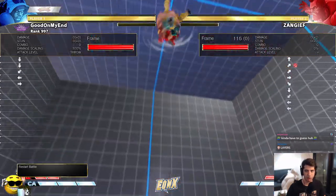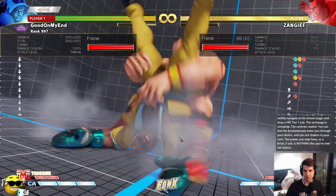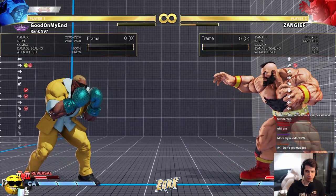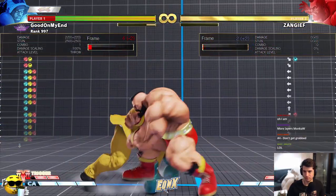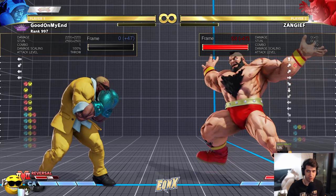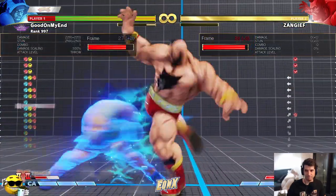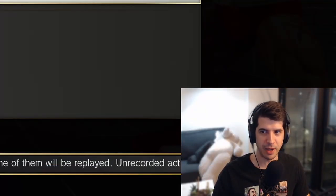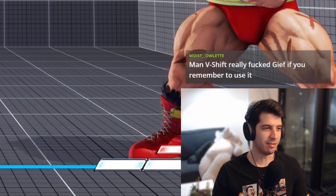Number four: you need to be using V-Shift to dodge your way out of command grabs — it's like a safer back dash. Going back to that heavy command grab situation: if I quick-rise into it and decide to V-Shift, you'll see that I just get out scot free for an easy big punish. Same idea if he goes for the meaty — normally he wouldn't cancel to the Lariat, but you get out. I might not get a punish if he goes for lights, but at least I get out. It just provides a lot of options for the grappler player to think about.